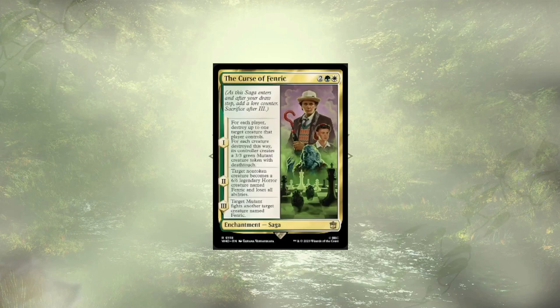Another Saga that didn't quite make the cut is the Curse of Fennec. It wipes out a creature per player, including us. Then it removes a threat, but only kind of, because it turns that threat into a 6/6. And then finally removes that threat, as well as one of the mutants we passed out via a forced fight. It's a little convoluted, a little slow for what it's trying to accomplish, and I think we have better removal in the deck.